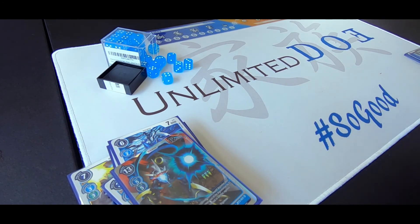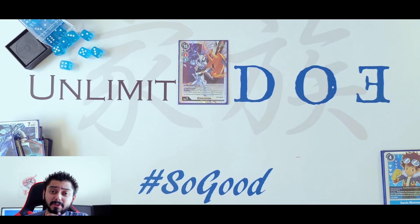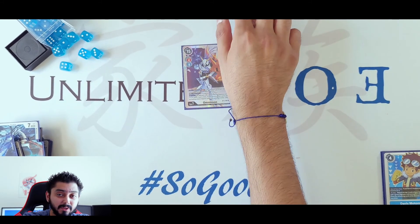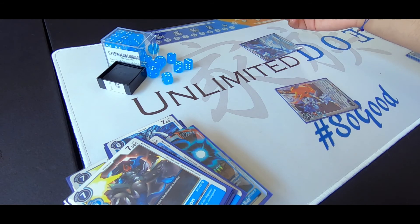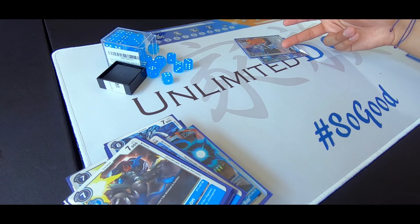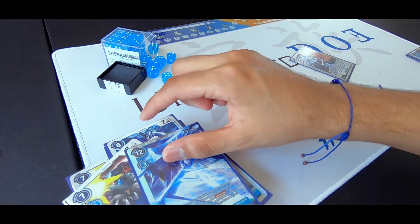Now for level 7 — we have 1 Omnimon. You're probably wondering why not 2? That's because I don't have another one. When you Digivolve, if it goes to the opponent's memory side, it goes to attack. You Digivolve, you get to suspend it and then boom — attack. So you get to do multiple attacks in this deck.